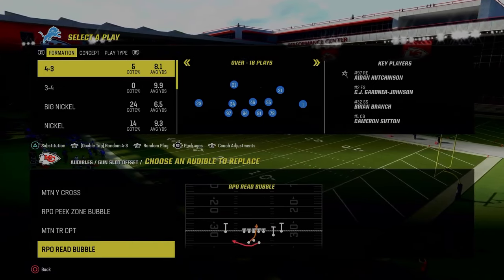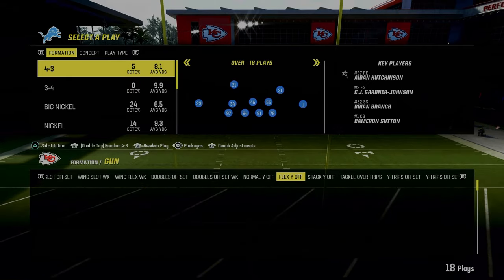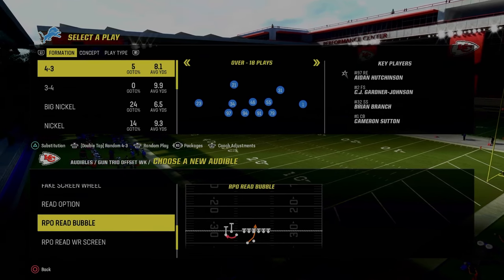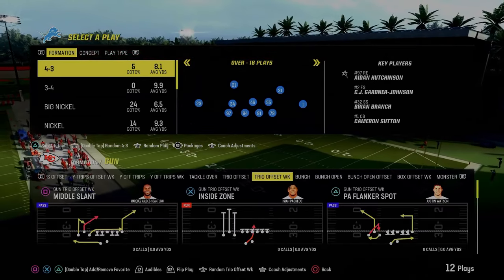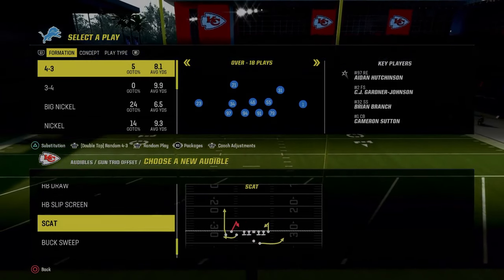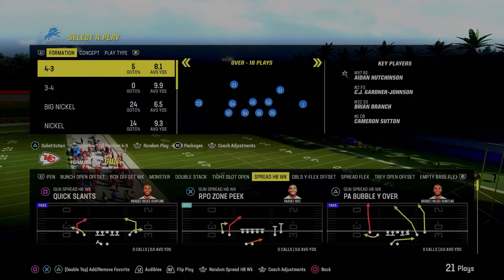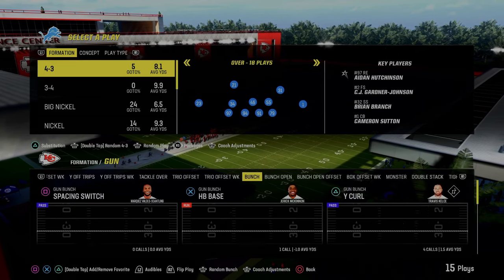There's something you really want to look at in the spread playbook. In the trio offset weak formation, there is a specific play that's going to make this offense incredible — the RPO Read Bubbles or RPO Read Wide Receiver Screens. We're going to set as many of those as we possibly can. It's going to make it almost impossible to stop your offense because you'll have these RPO-style read plays. Set as many RPO read screens as you possibly can. The base formation is honestly up to you.